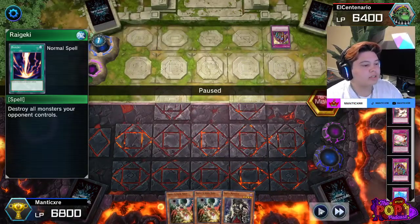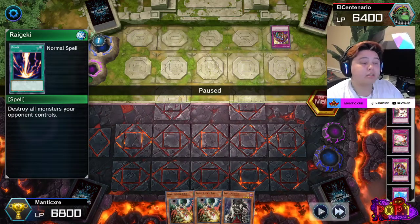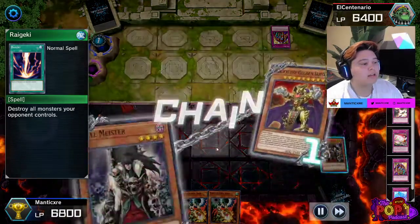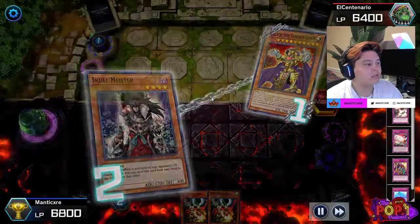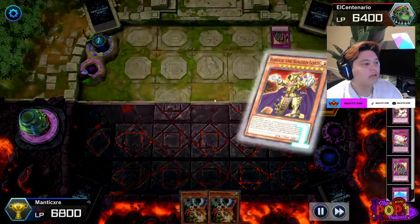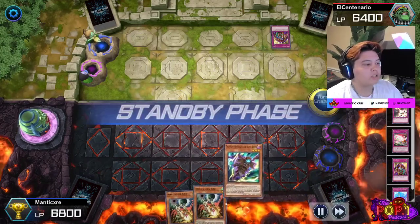He tries to activate his Eldlitch in the graveyard to add it to his hand and possibly special summon it with 3500 attack, but I go ahead and Skull Meister that, negating his effect — which saves me some more time. Unfortunately I'm sitting with two Drolls, which is terrible. I just go ahead and normal summon my Torn Scales to poke for 200. You could have opted to set the card, but the slightest bit of attack points can matter — I've had games come down to 100 life points where I came back for a win.